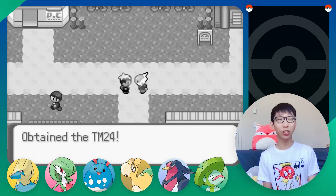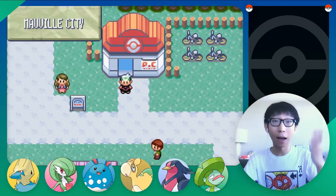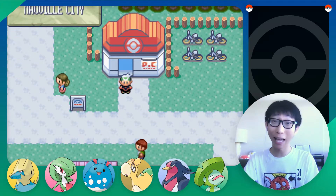Without further ado, let's enter the Pokémon world. Today we are going to challenge the Trick House again. Remember last time we bumped into the house and figured out the Trick Master has once again installed everything so it can be challenged.